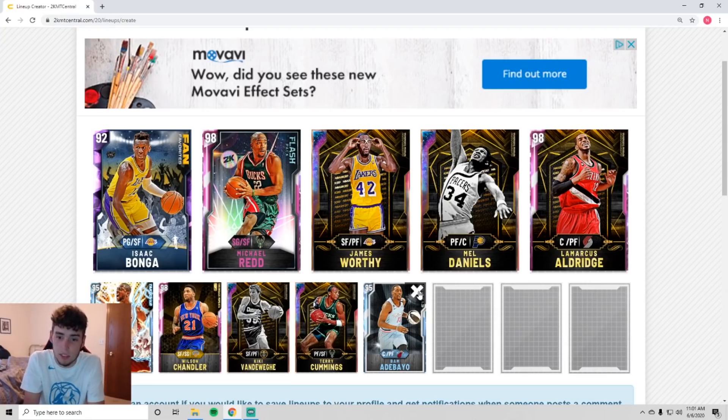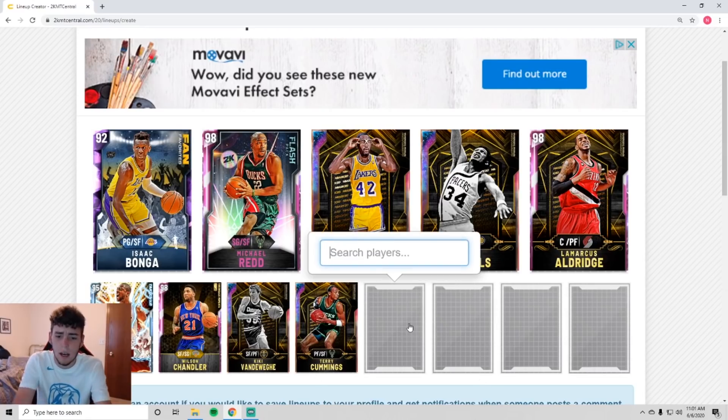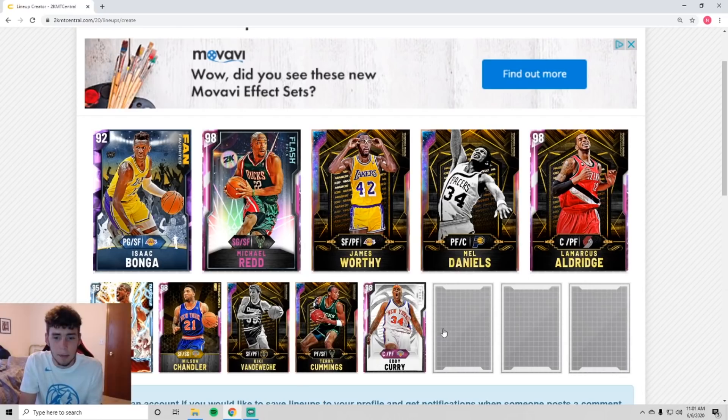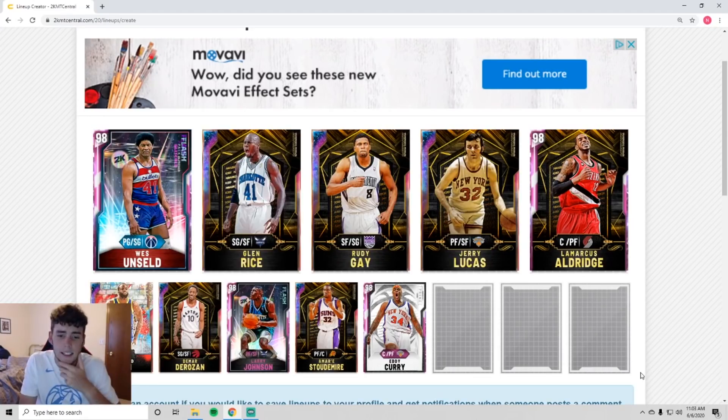Then I'm going to Victor Oladipo — he's not a bad option for his price, but I do think you can get a little better impact with another guy. The reason I'm making them more budget-wise is to clear up MT, because the more MT you clear up now, the more you'll be able to spend in the future. I love Isak Banga and Michael Redd. Then I'm going to replace Bam and throw in pink diamond Eddie Curry. This is the squad I would rock out with.